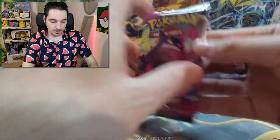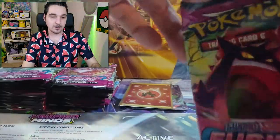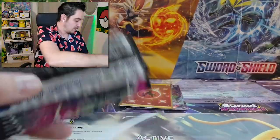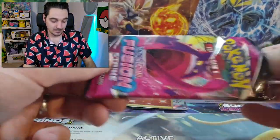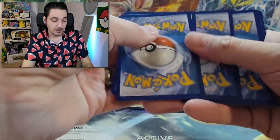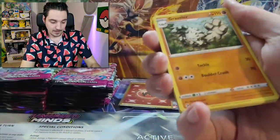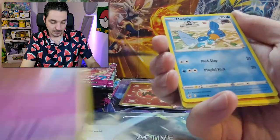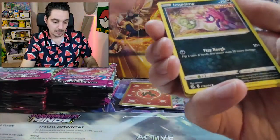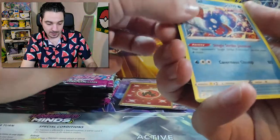On to the next one. I think that was the secret — usually there's one in a booster box. But let's hope for more, and also we have the full arts, the alternate arts — we still have loads of chances for very cool cards. Water. Mudkip. Sandshrew. Cofagrigus. Impidimp. Snom. Shinx. Rivers? And a Haunter.